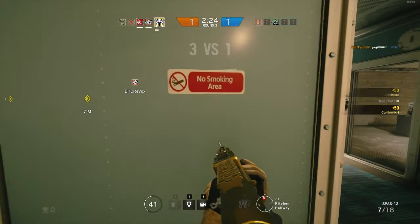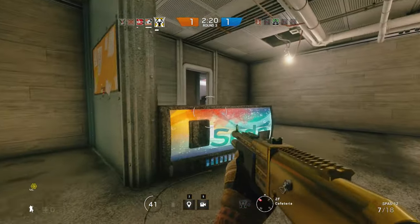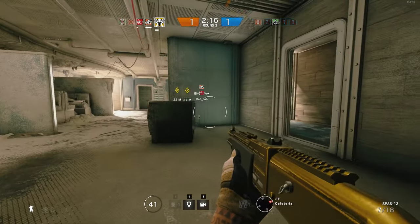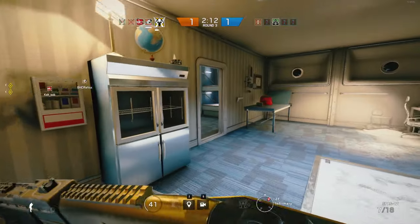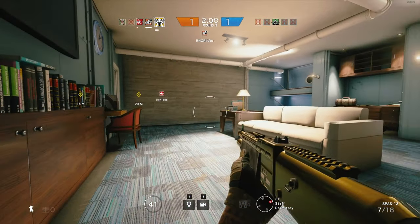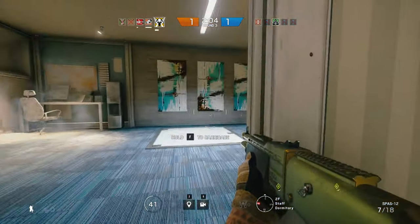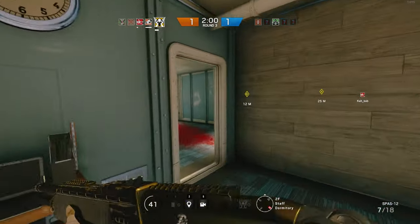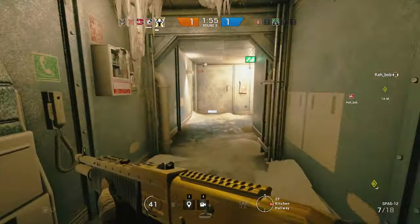So we've got two new weapon attachments: the extended barrel and the muzzle brake. Starting off with the extended barrel — this is gonna give you a little bit more recoil, but it's also gonna give you more damage, about 10 to 20% at longer ranges. You can put this on the 416 carbine, the Beretta M12, the C8 SFW, the Mac 11, the P90, the Para 308, the R4C, the 9mm C1, the UMP45, and the MK17 CQB.